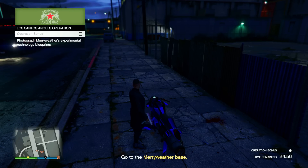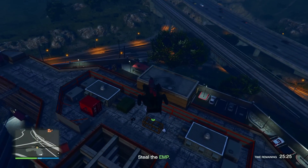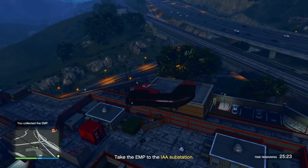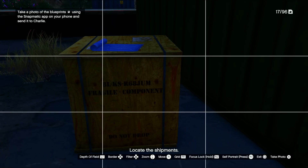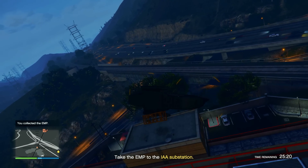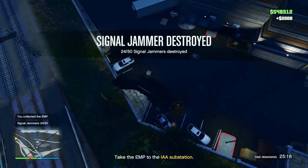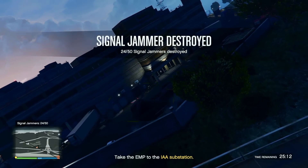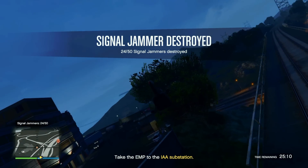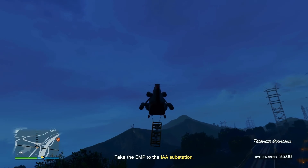While doing LSA Operations, hold right on your D-pad to see the Operation Bonus - similar to the assassination bonus for Agency payphone hits. Follow whatever it tells you and you'll make fifteen thousand dollars on top of the original payment. In this one it wanted me to take a photo of blueprints and send them to Charlie, which was really easy. These missions take about ten minutes to complete and I made seventy-eight thousand five hundred dollars from one. Even though I like LSA Operations, I don't think they're worth the expensive investment of buying an Avenger and the Operations Terminal upgrade - but once you have money established, it's a pretty cool method.